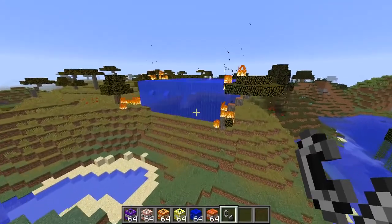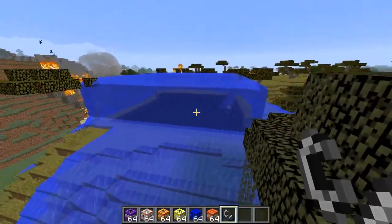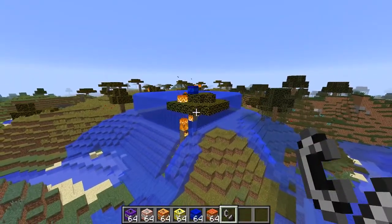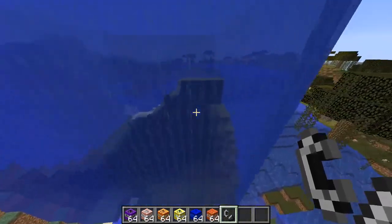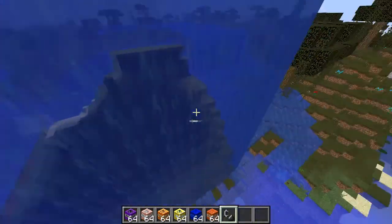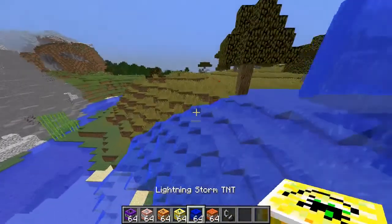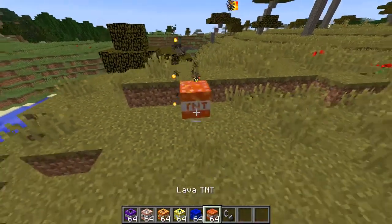And let's see — oh yeah, it basically just makes it into an ocean. Maybe we can get that forest fire out — let's try it again, it might crash the whole game. Oh it just made it even bigger, and it deleted the tree! The logs are still there but the leaves are not. Okay, let's try lava TNT next.